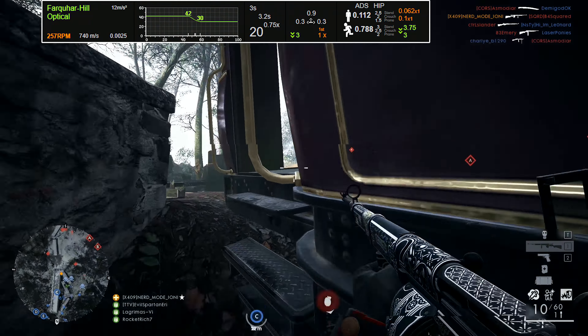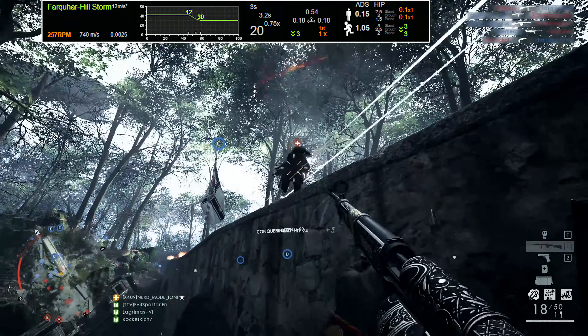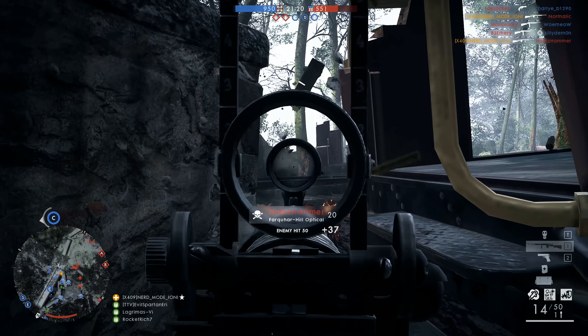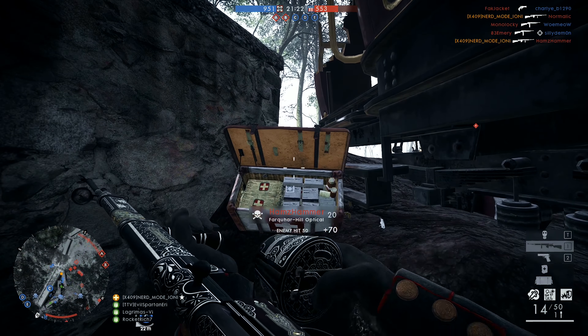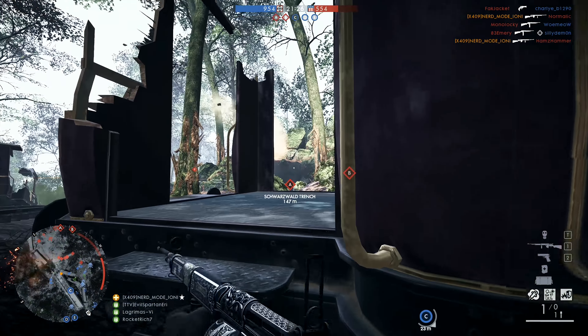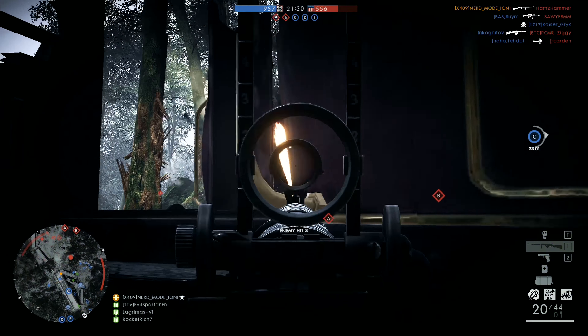Let's break down what each variant offers. The Optical variant boosts the weapon's ranged effectiveness and grants the player an enhanced optical sight for increased magnification compared to iron sights. The Storm variant provides the player with less visual recoil, which promotes accuracy with sustained fire.